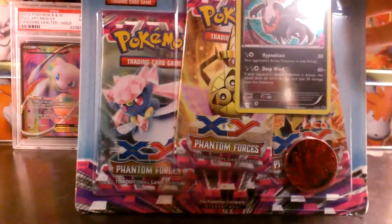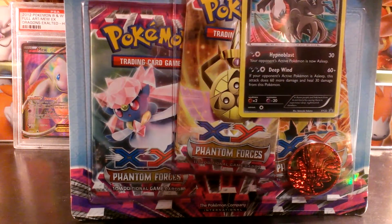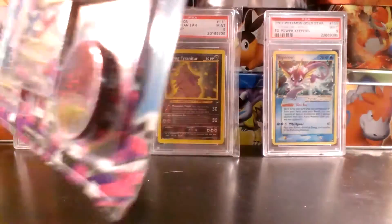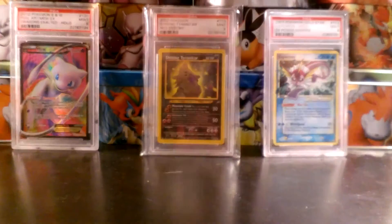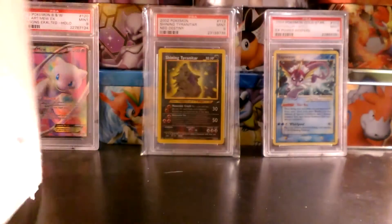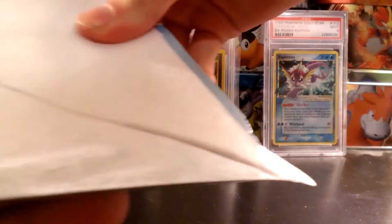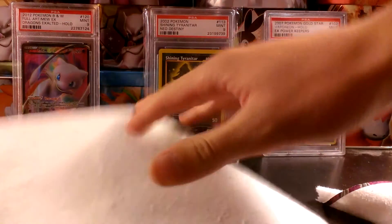First thing I'll be opening up is this Darkrai Triple Blister Pack. I got two of these — I love the Darkrai promo, so I figured I should pick up two of these instead of getting more of the Shiftry one as well. These Triple Blister Packs are always a bit annoying to open up. In these packs you get three packs, a Chrome Card, and a Coin.